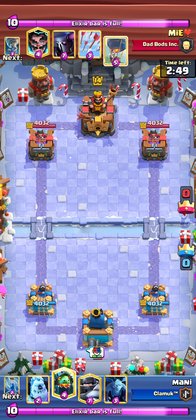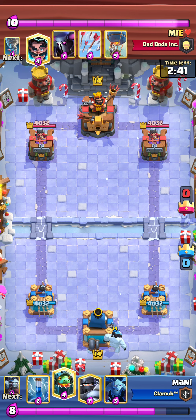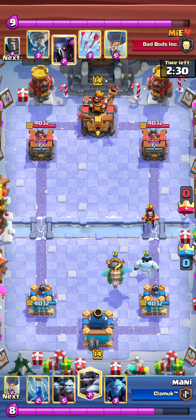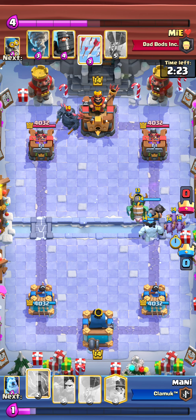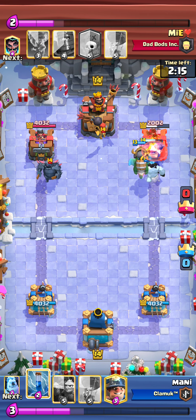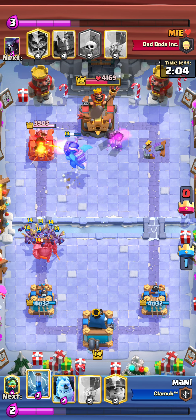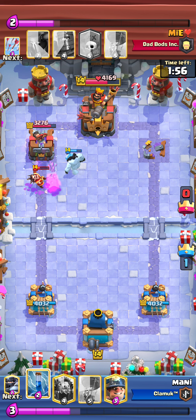He has counters for every card: Pekka for Mega Knight, Arrows for Minion Horde, and Tornado for Balloon — a really tough matchup. But I still managed to win. He played Electro Wizard and I cycled Inferno Dragon. As soon as he went with Pekka, I rushed the right lane to force him to use Arrows for defense. Since he spent the Arrows, I went with Minion Horde — easy defense. Then I pushed aggressively with Ice Golem since I knew his Arrows were gone, forcing him to use Electro Wizard again.